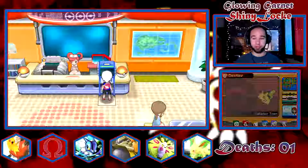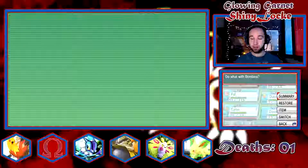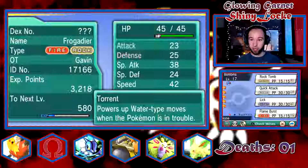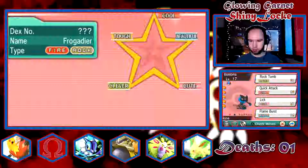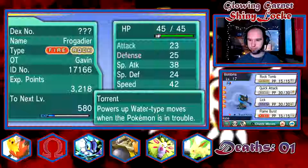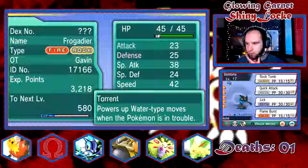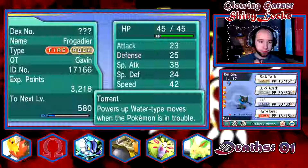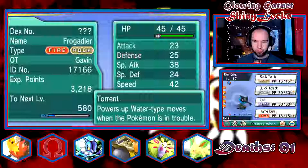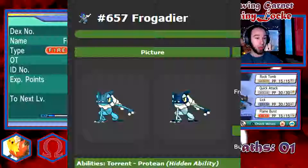Just for fun, because we're never going to get the chance to see it in the game itself, I changed our Delta Frogadier to a shiny just to see what it looks like. Oh, it's like normal Frogadier. I want to look up what Frogadier looks like normally shiny. Normal Frogadier is just sort of like a darker blue than it normally is. If I remember, I'll throw up a picture of normal and shiny Frogadier on screen.